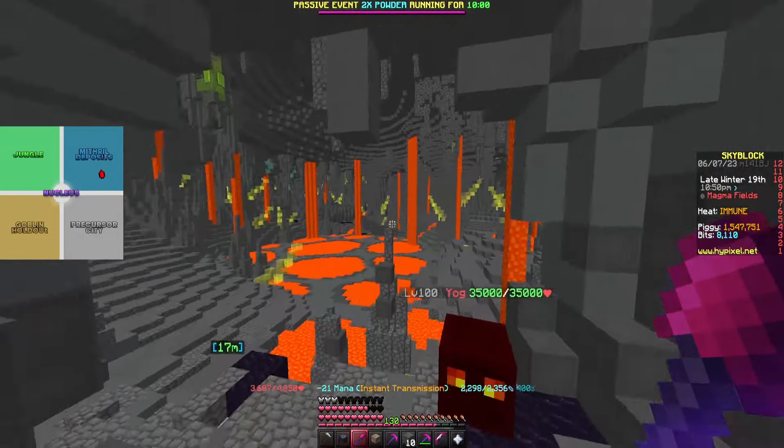Once you have all five of these crystals you can go back to the nucleus and place all five crystals in the slots, and at the portal you'll gain the rewards for doing so. Now we know how to get each crystal and what we need for each one.